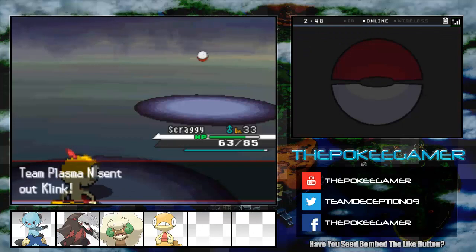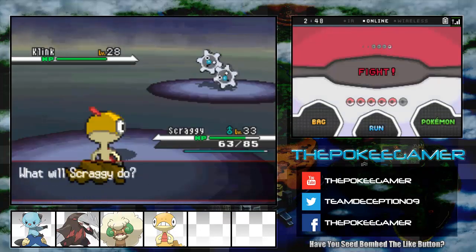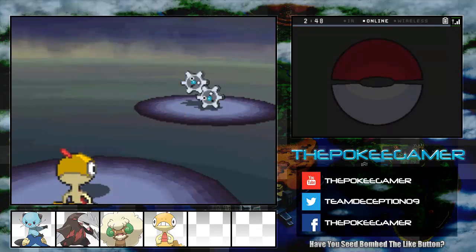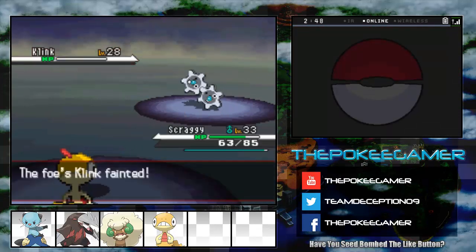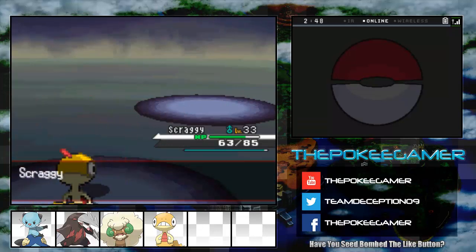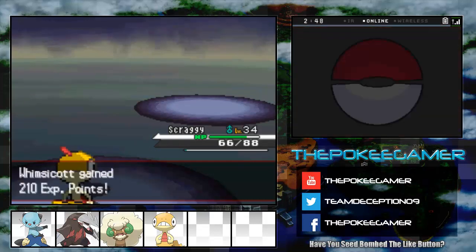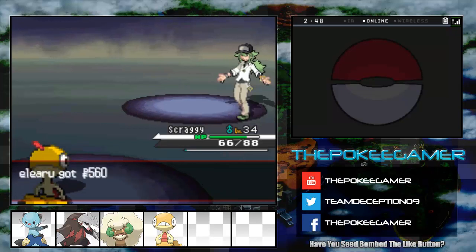Oh look, another Steel-type. So what you're telling me is I can use High Jump Kick and get my Scraggy up to level 34? Great. Plus we get that Moxie boost again. And we beat N for the, like, fourth time now.